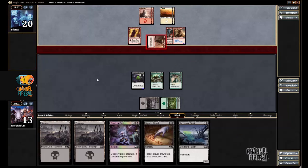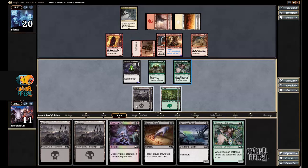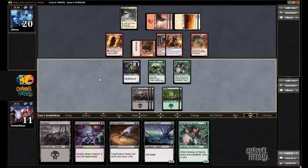Just 2 damage here. And a Sliver Hive — hopefully my opponent doesn't cast Constricting Sliver. I'm just going to kill the Cranker's Enforcer this turn, and then next turn I can play one of these creatures and a Sign and Blood.